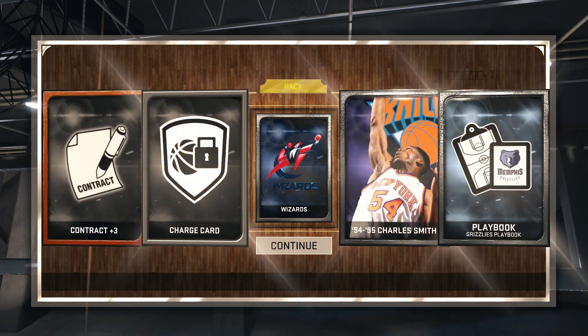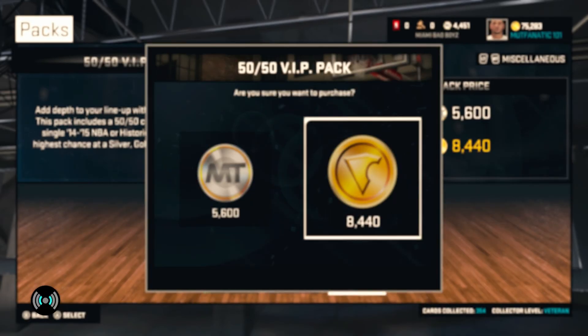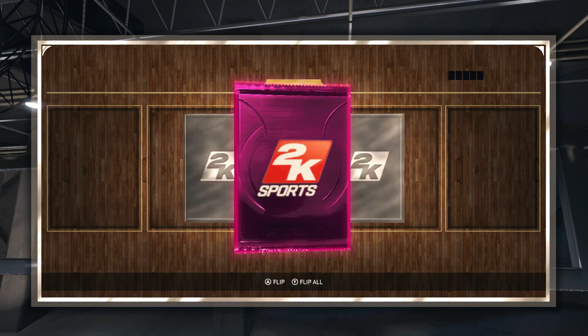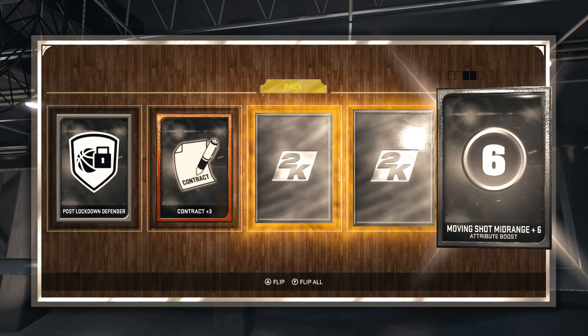It looks like we're going to get all silvers as we get Charles Smith. I have no idea if any of these silvers sell for anything at all - I'm just hoping for something good. I think I've got a legend in every pack, so maybe we can clutch it out. Oh - we get two golds right here. Maybe we'll get a player.